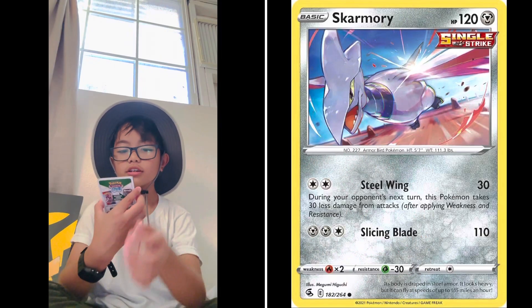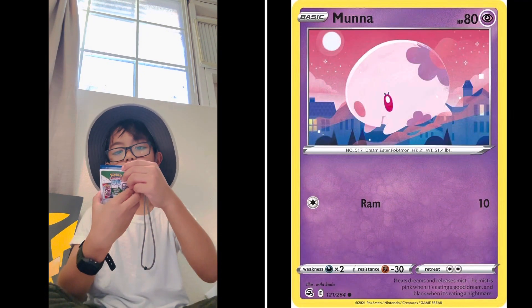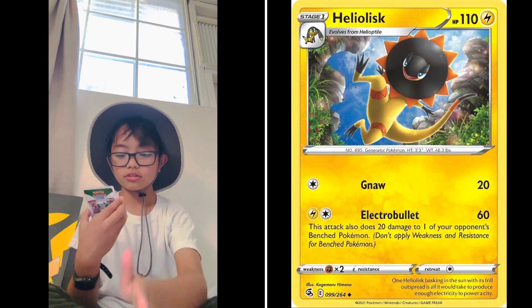Okay, we got a Scarmarle, Shelmet, Plushie, Mana, Mud Kick, and another energy card. And it's Heli Skillet.